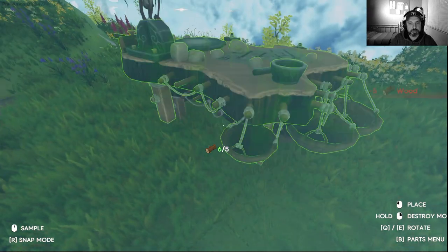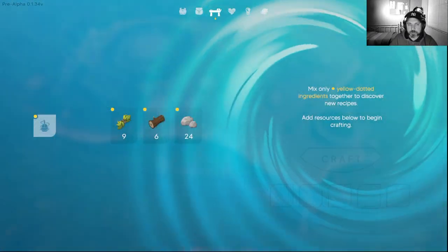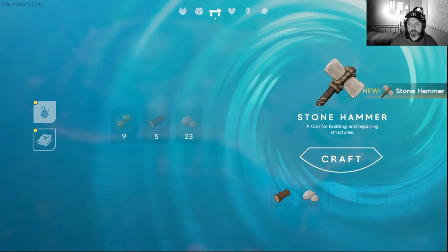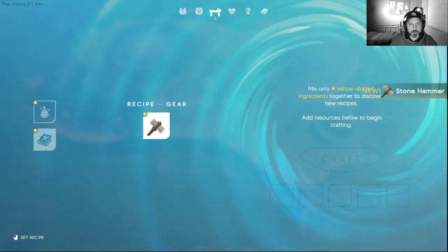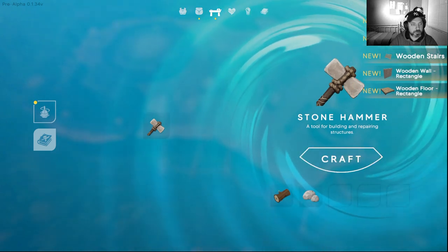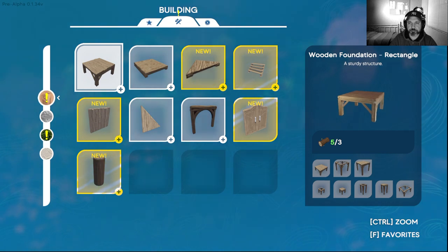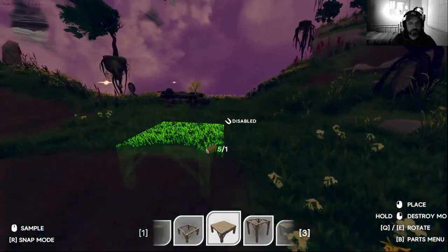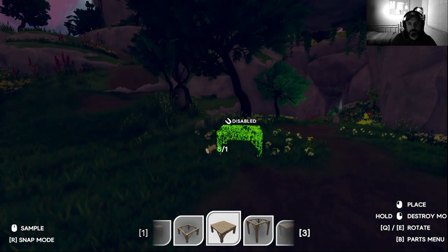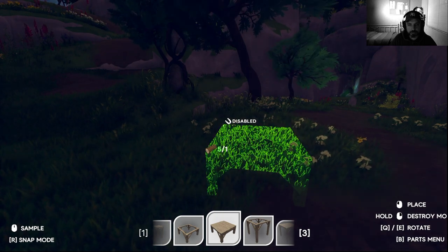Now we can make our workbench. There we go. Axe - we craft that one. On the wall we can do all kinds of things. Foundation - we can do that too, excellent! I don't know where to place it. Here, place it here. Nice, just want to do that.